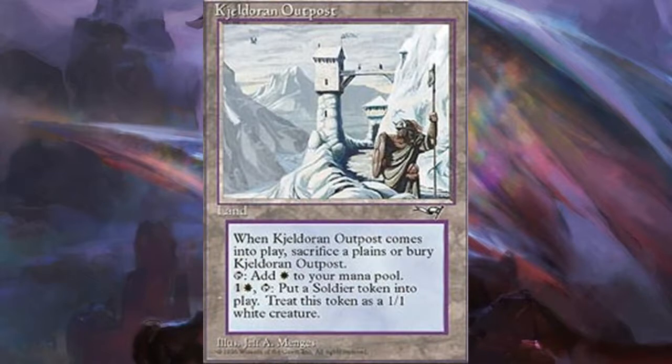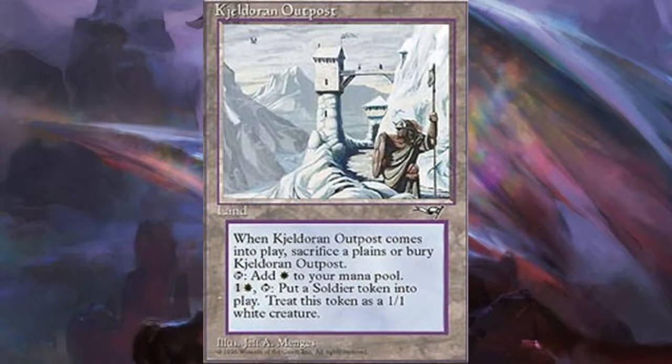The first card is Kjeldoran Outpost from Alliances. On my first list I had Soldevi Excavations — very similar, except that one was blue, this one's white. It comes into play, you sacrifice an untapped plains, and it taps for one generic and one white mana. You pay two mana and tap it to make a 1/1 white soldier token. Similar to the land that gets you Goat tokens, but those are 0/1s — these are 1/1s.